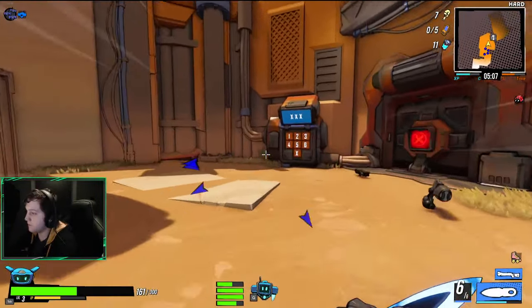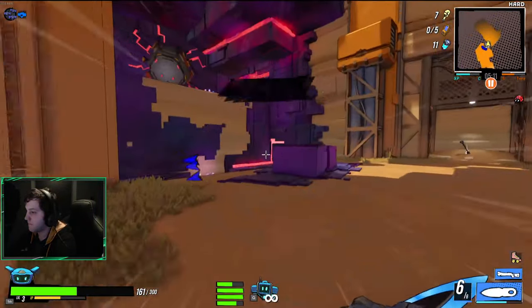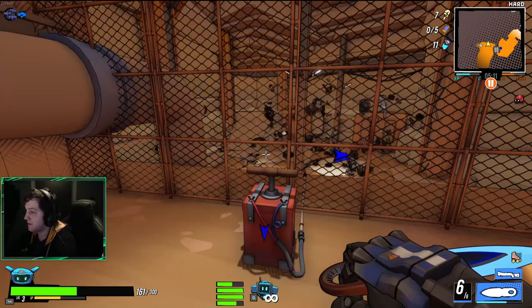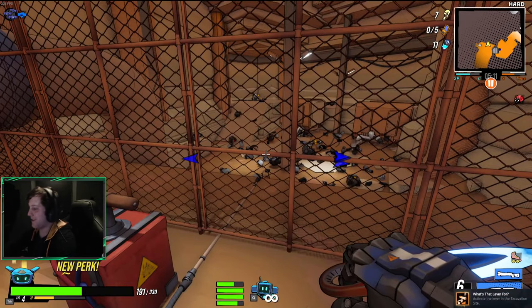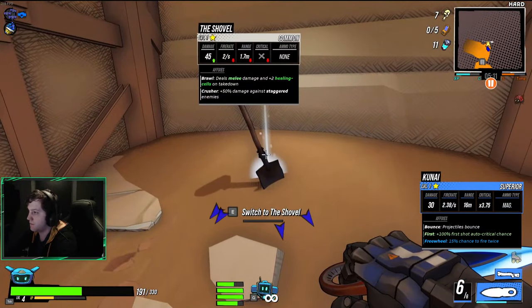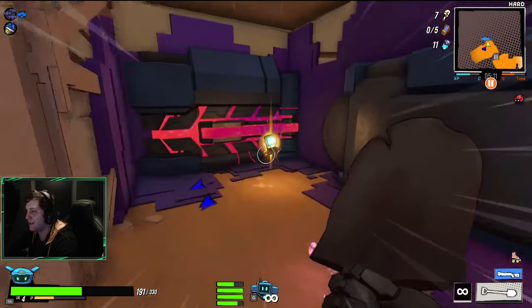Once inside the quarry location itself, look for the gold area on your minimap and type in the code to enter the secret room. Inside there will be a free level up through a small event, a shovel which can be used in future runs to dig up the ground whenever it's poking out, and a data log underneath you.